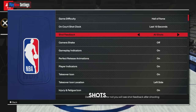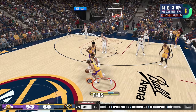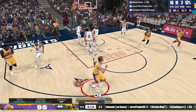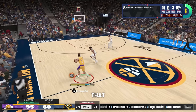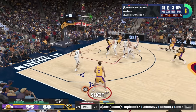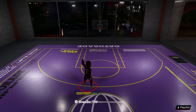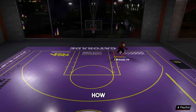The next thing you're gonna wanna do is turn your shot feedback to all shots. For whatever reason, this is not on by default in 2K, and by turning this on, every single shot that is taken in the game — whether it's by you, your teammates, or your opponent — there is going to be a shot feedback that pops up in the top left, letting you know the type of coverage on the shot, your timing, and how far away from the basket your shot was.